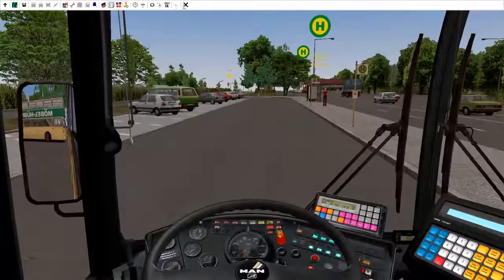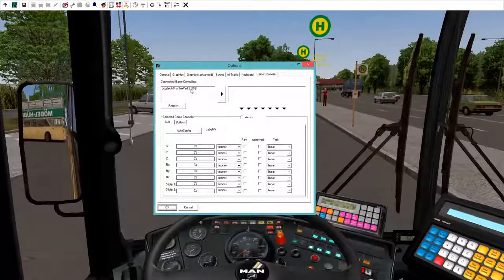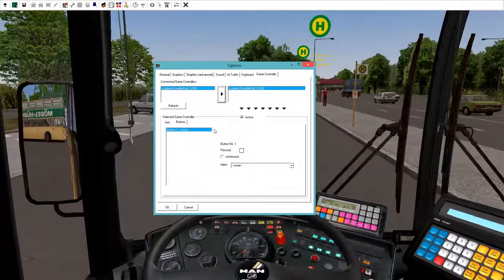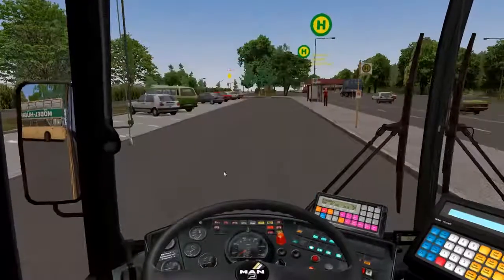Let's go to options — that's the option button right beside the X which is the exit button, which you don't want to press. Game controller — I have a Logitech rumble pad. If you have a steering wheel or whatever, you can set this up before you even play the game. You just click on it and pull it over and it's going to make it active. You can set up your X and Y, auto configure your buttons, select configure buttons, and all that stuff.